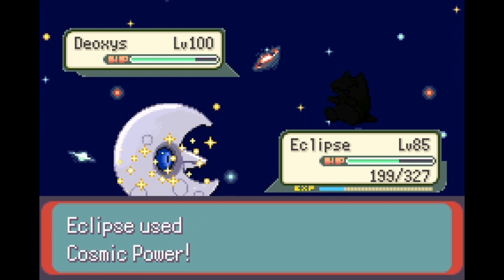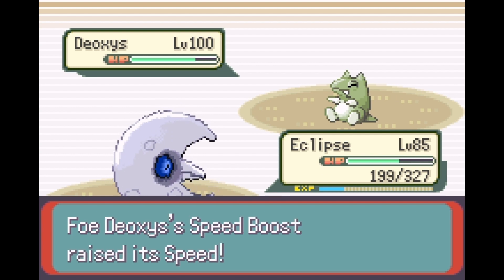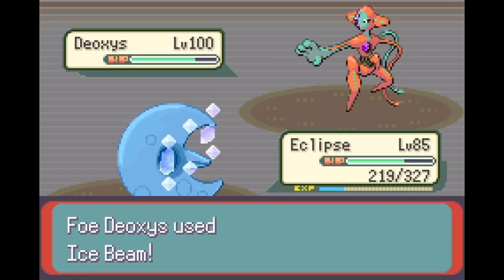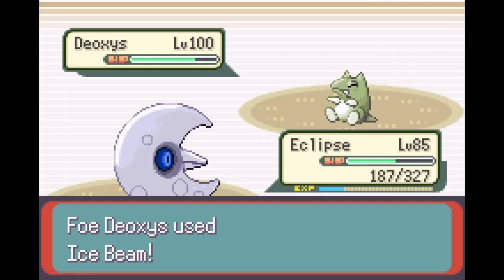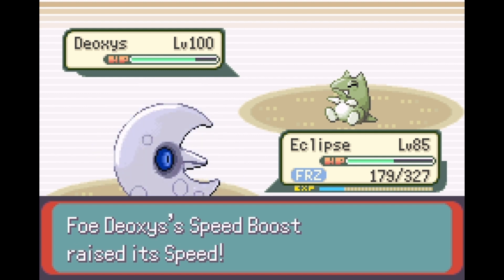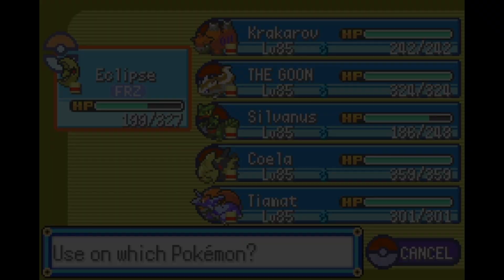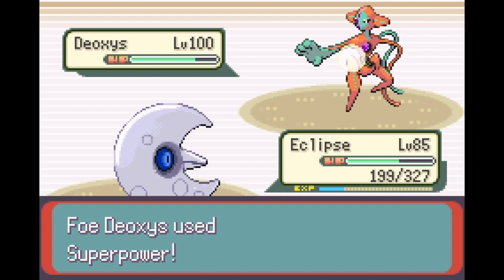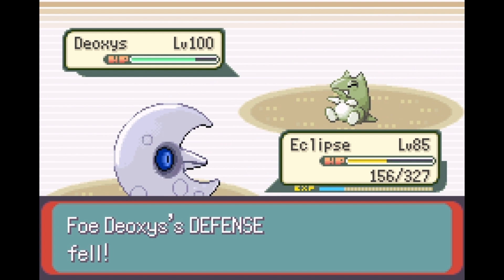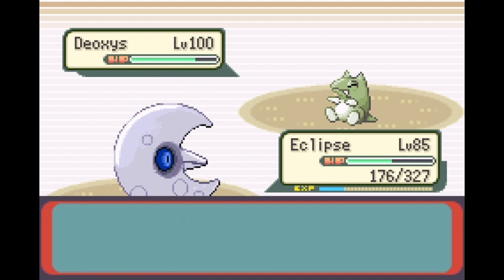Deoxys has Substitute, Superpower, and Ice Beam - not Psycho Boost. Wait, did I give it Baton Pass? If so, it'd be passing Speed Boosts and a Substitute, but it would also pass the Attack and Defense drops from Superpower to one of his other Pokemon - which is fine by me. Ice Beam is still not weakened because it's special.